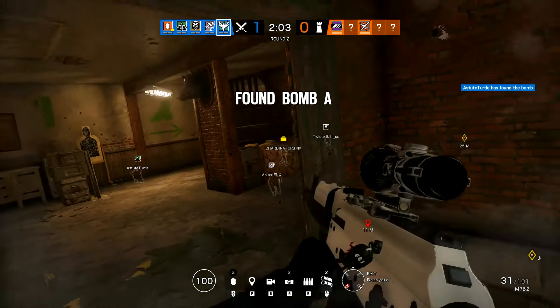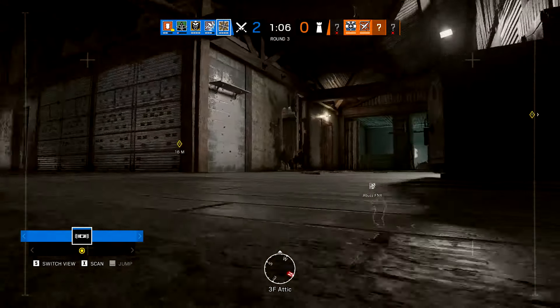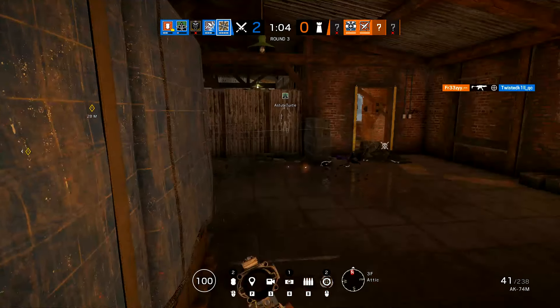My next tip is you're going to want to start jiggle peeking. A jiggle peek is when you go in and out of cover very quickly. This gives you a point of view on the enemy, and it makes you a very hard target to hit.